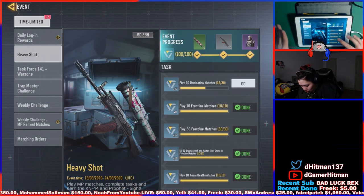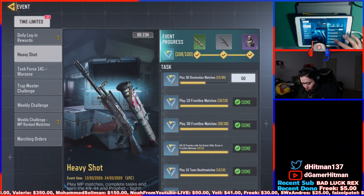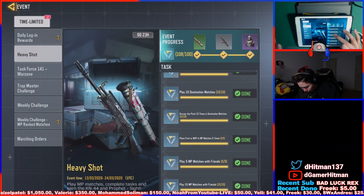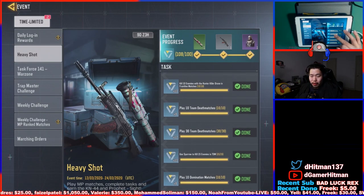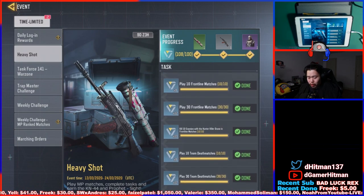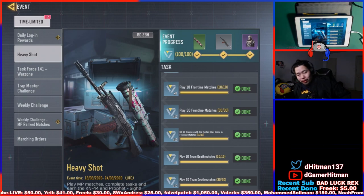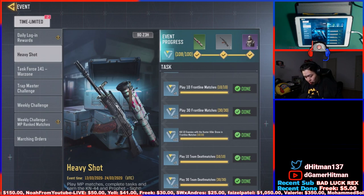If you're just trying to get the regular KN gun, here are the events I recommend skipping: don't do the 30 domination games, don't do the 30 team deathmatch, and don't do the 30 frontline games. Together those give about 36 points, but you don't need all of them. Skip those three and you'll still have enough to reach 70 points.